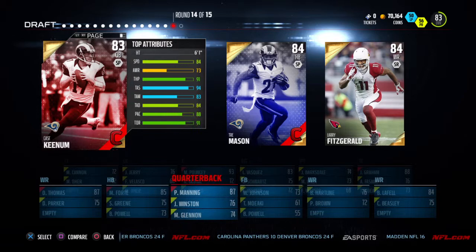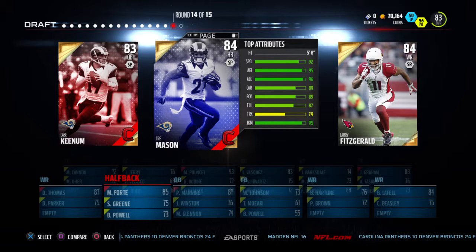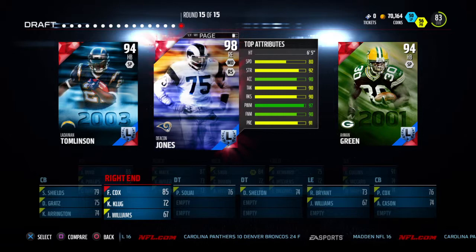Next round we have Trey Mason, Case Keenum — obviously not getting him since we already have Peyton Manning — and Larry Fitzgerald. Trey Mason would be a good pick, but we already have Matt Forte and Mason has a bit of a fumbling problem. Larry Fitzgerald is the obvious choice. We'll have three solid receivers and should be set.